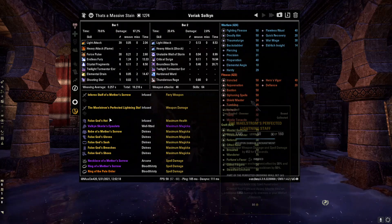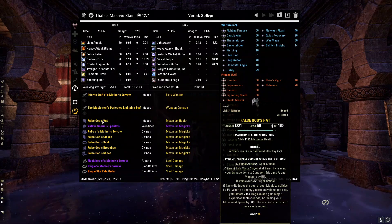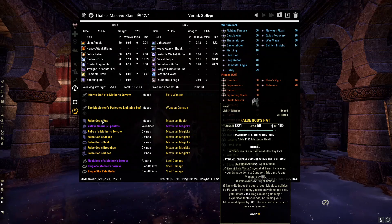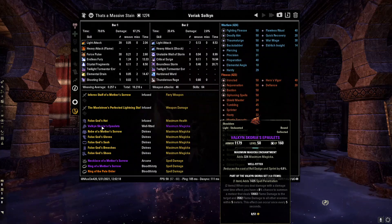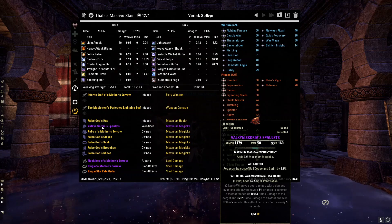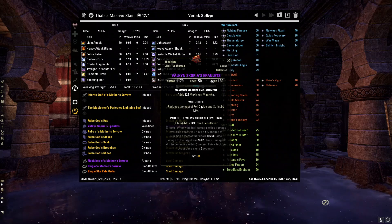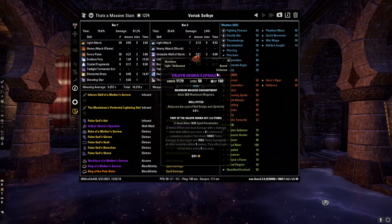For the hat, we're running a False Gods — not Perfected. None of this is Perfected, actually, and that's why this is so easy to get. So we're running a False Gods hat, infused, and we're running a Health Glyph on that. We're running Valkon Scoria's Epaulets — this is a full seven-piece light setup. The reason why we're running those is for the Spell Penetration. It's going to be massively good to have. You want the extra Spell Penetration for this.